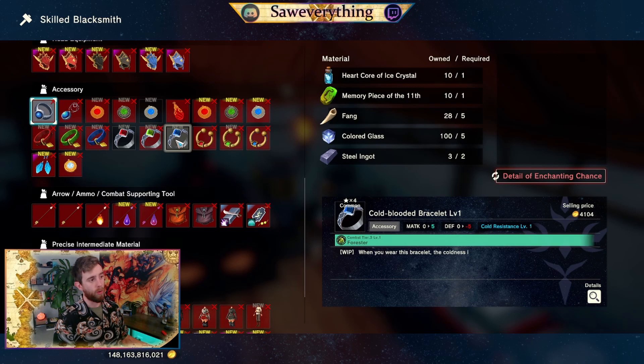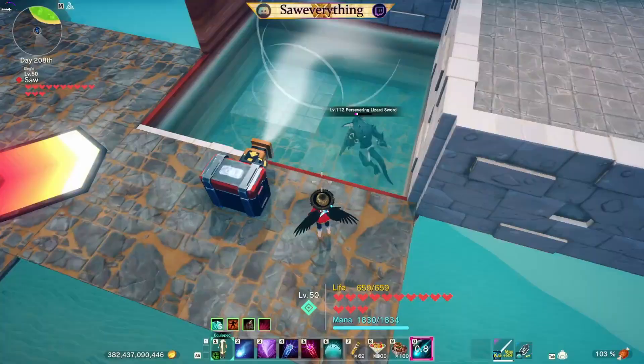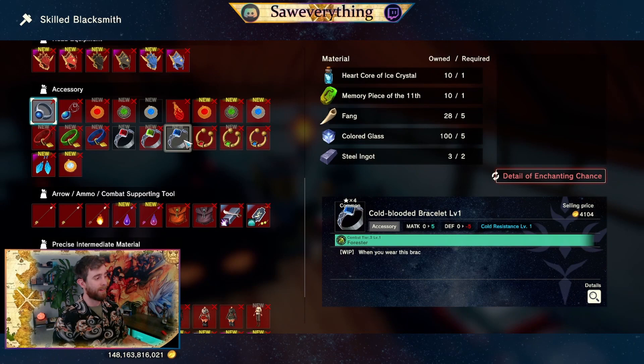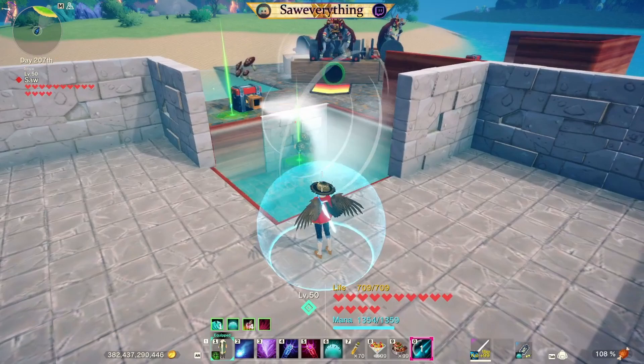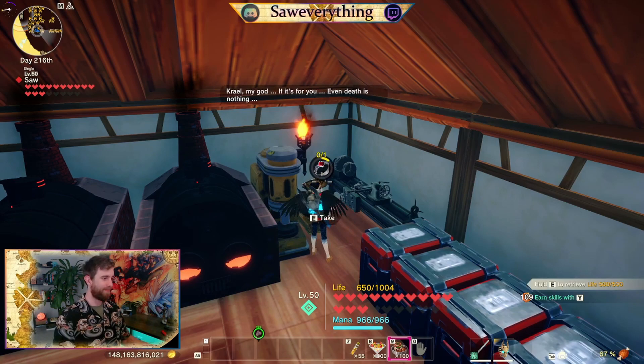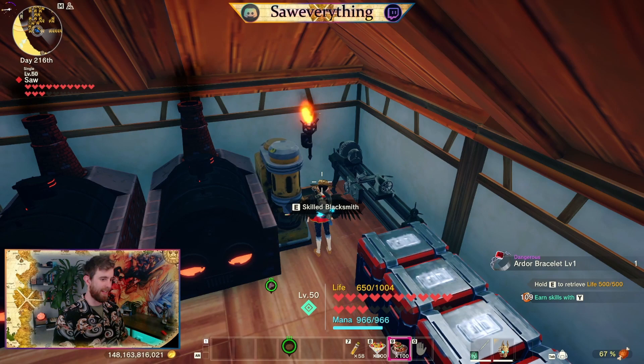On your bracelet, the heart core of firebrand, heart core of pathogen, or heart core of ice crystal — they're dropped from high level enemies. The heart core of firebrand is dropped from a high level lizard sword or lizard axe monster. The heart core of pathogen drops from a high level skeleton lieutenant. The heart core of ice crystal drops from a high level shaman. The memory piece of the 11th, memory piece of wisdom, and memory piece of vampirism all drop from gold. The fang we're going to use will be from the executioner boss — red eyes purging — colored glass will be plain, and our steel ingot is dangerous thief boss. Rinse and repeat until you got what you want.